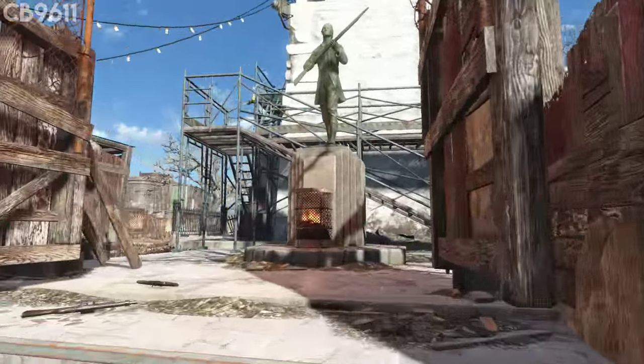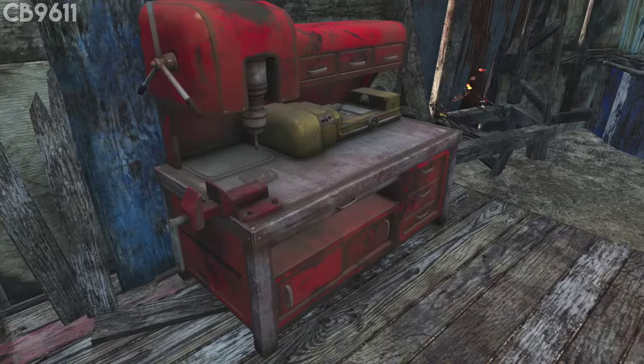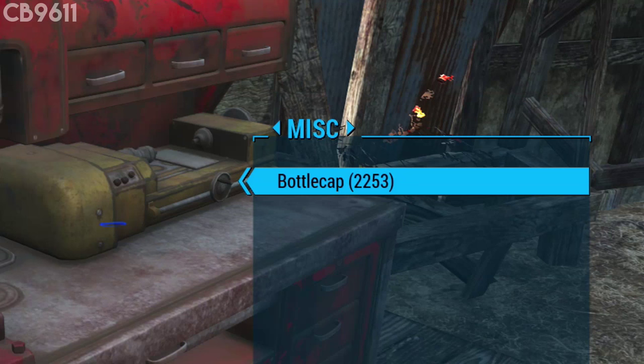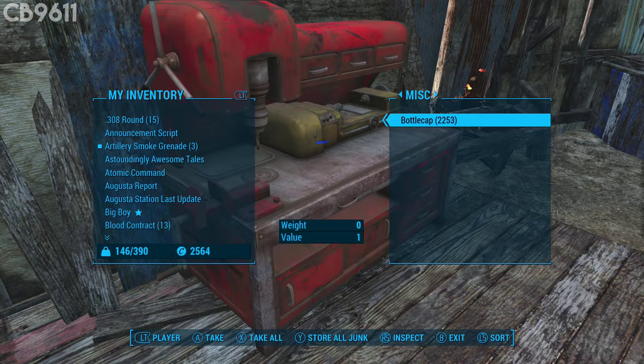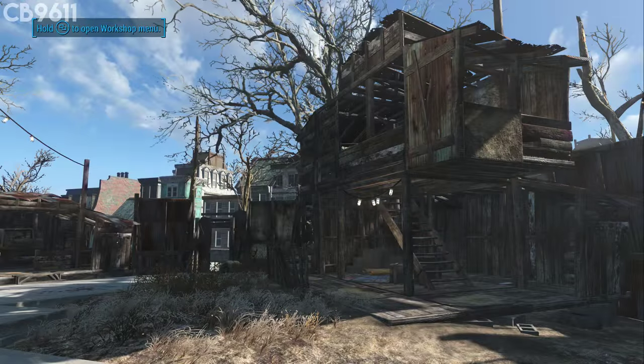For number three, I never knew this until literally just now when I actually checked — this place generates a lot of caps. I checked my workbench and had over 2,000 caps sitting there. Since it's the headquarters of the caravan trading post, it generates a lot of caps because it's pretty much the main source of currency in the Commonwealth.